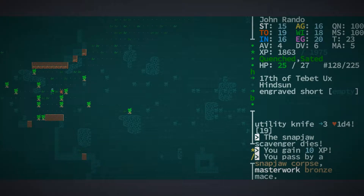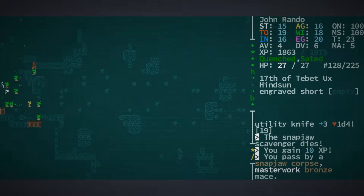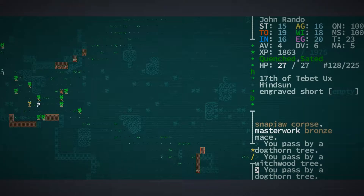Masterwork bronze mace — I mean, masterwork is lovely and all, but not really useful to me at this point. Who is that up there? Is that a pilgrim? It is a Mechanimus pilgrim — neutral. Fortunately, they have a lot of fresh water on them though. Let's go and have a quick chat. Hey, how's it going? Leather moccasins, vine wafer — not very useful at all, but it was nice to meet you.